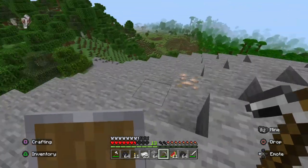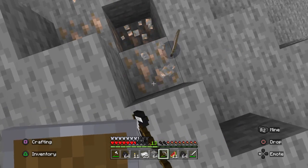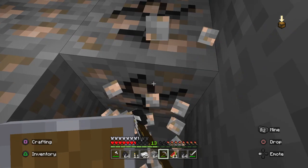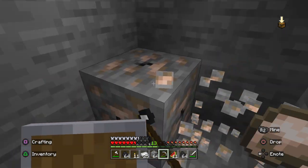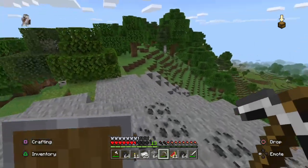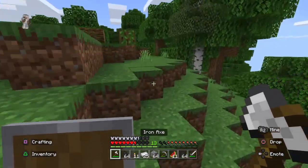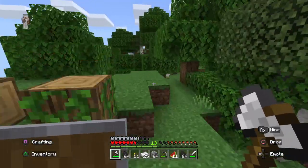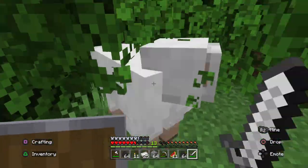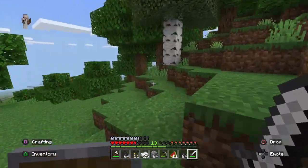Let me get off of this mountain. I'll grab any valuable goods I see on my way down. I don't want to live in a jungle biome — I don't want to live in the acacia biome — I really don't know where I'd like to live. There's another sheep! Now I have enough to make a bed, so we can sleep through the next night.